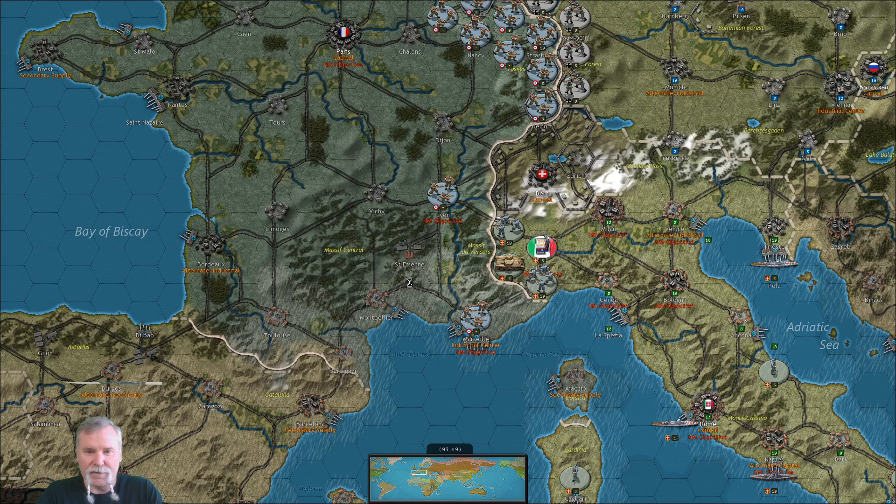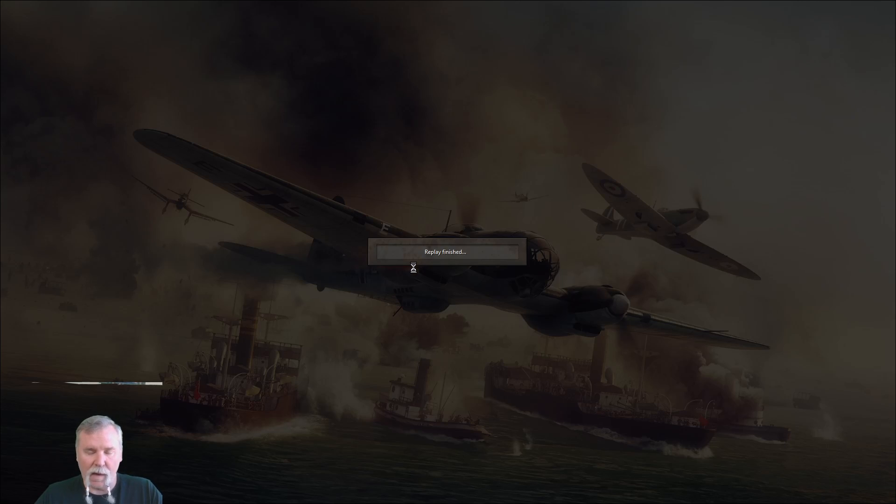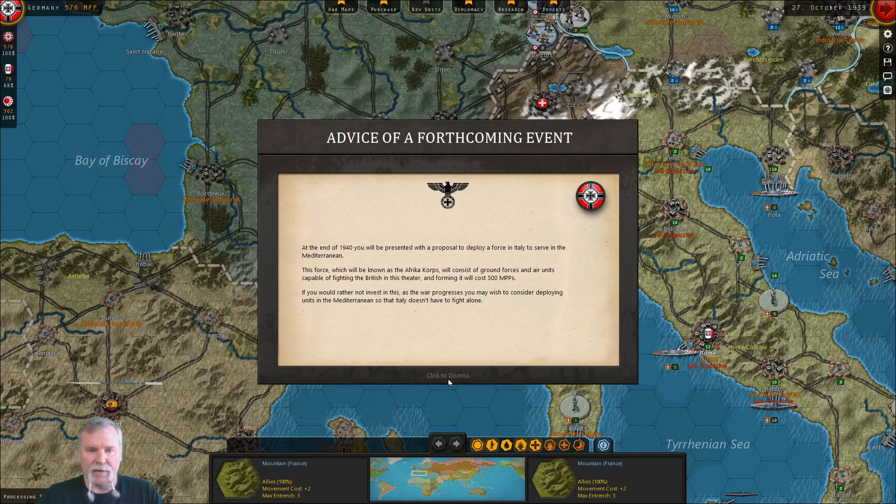I believe when last we left off, we had defeated Poland. So this will be a movement episode, getting our guys close and back over to the other side. He's building — looks like he's got an engineer that's going to be building additional fortifications forward. What he doesn't know is I'm going to come from the south. French morale suffers from the fall of Poland — that's good. We disrupted 36 military production points, and Danzig is back.